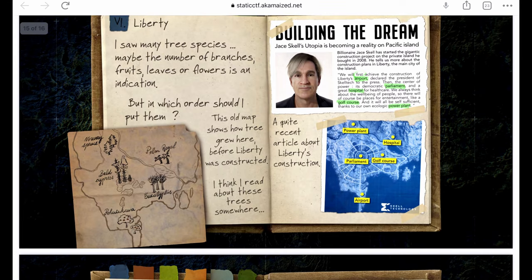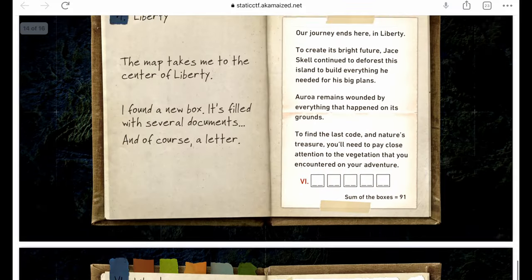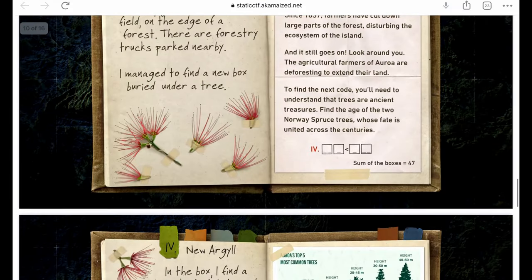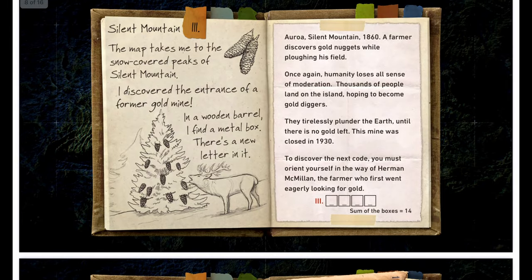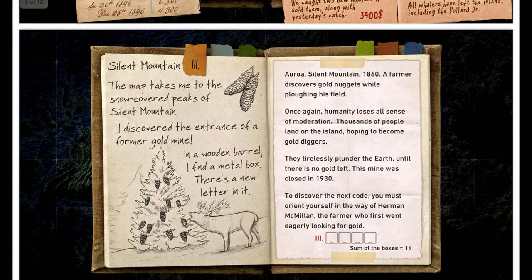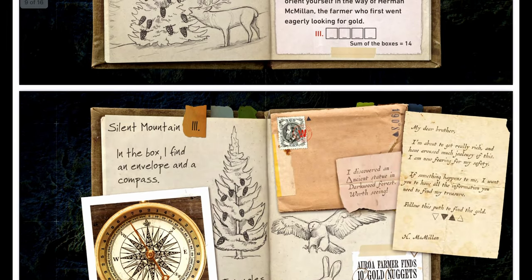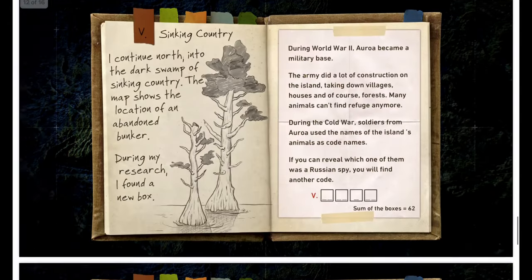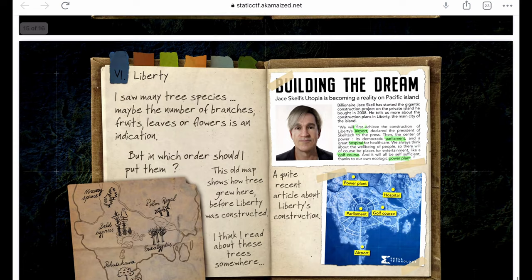The last location is the Power Plant, which references Norway Spruce. Count the pinecones — don't forget the two in the top right of the left page. Counting through all of them gives twenty-three pinecones. So the fifth number is 23. Those are all five vegetation numbers.